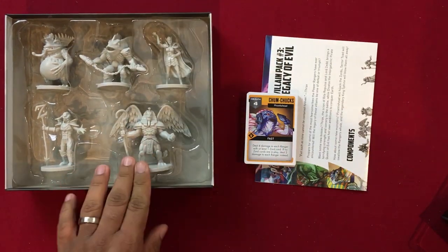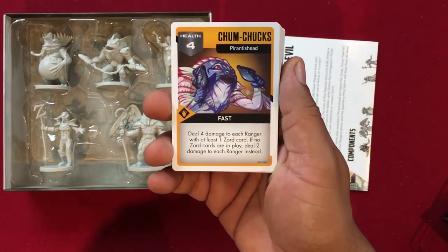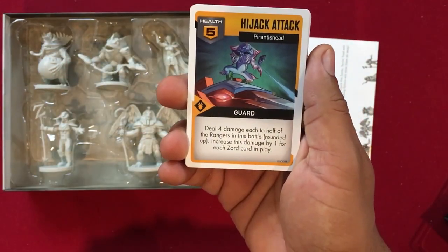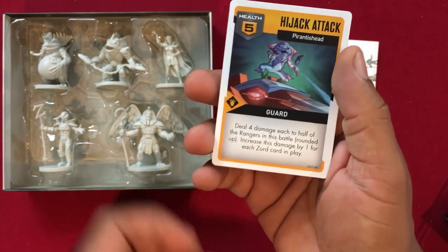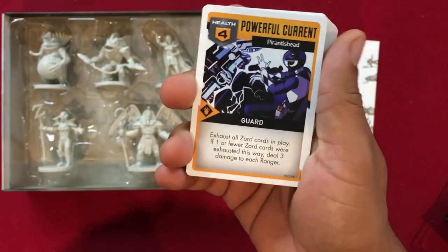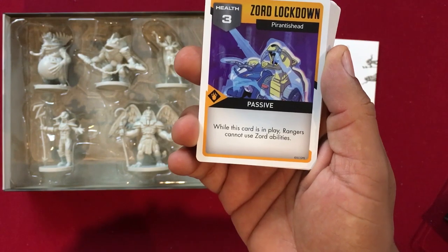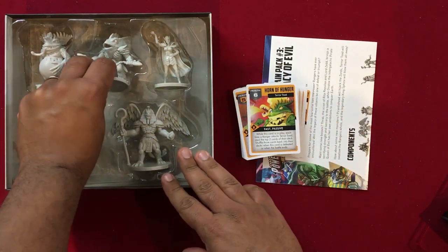On to Parantis Head — I don't quite remember this villain. Deal four damage to each ranger with at least one zord card in play; if no zord cards are in play deal two damage to each ranger instead. Hijack Attack: deal four damage each to half the rangers rounded up, increased by one for each zord in play — you really don't want him out when there are a lot of zords. Powerful Current: exhaust all zord cards in play; if one or fewer were exhausted this way, deal three damage to each ranger. Zord Lockdown: while this card is in play, rangers cannot use zord abilities — pretty nasty. Then we move on to Terror Toad.